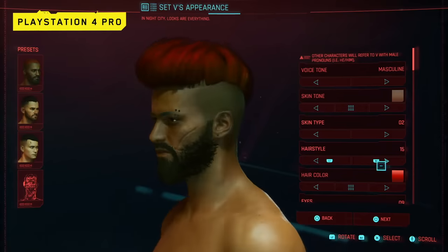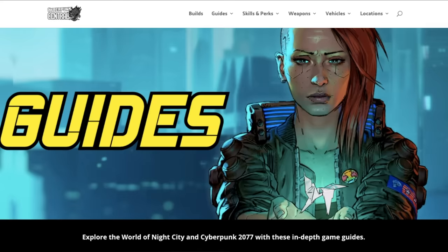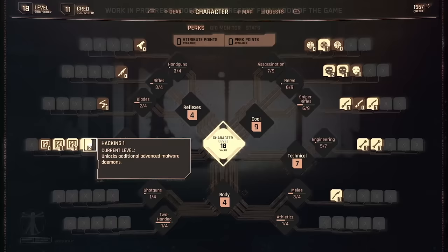Written guides for each are also already available on my Cyberpunk 2077 dedicated website cyberpunkcentral.com, so go check it out. First let's talk about attributes, which are the core stats of all character builds in Cyberpunk 2077. You begin the game by choosing specific starting values for all of your attributes during character creation, but you can also put additional points into attributes during the game as you level up.